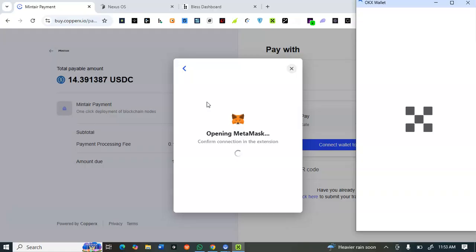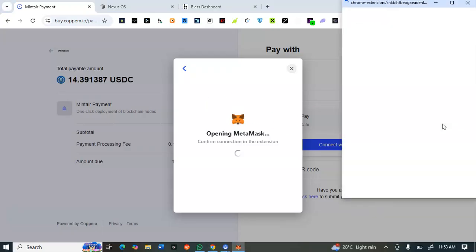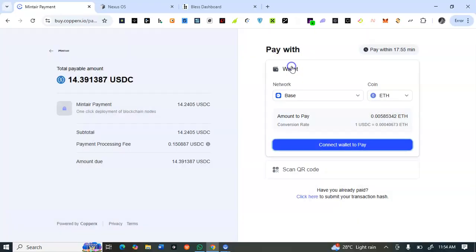Let's say I've gotten the node purchase ready — I'll still have to cancel this payment because I haven't deposited enough. My current balance shows $2.61, which is not enough. I need to deposit more before I can purchase. The gas fees are very cheap, and buying for two months costs under $50 total.